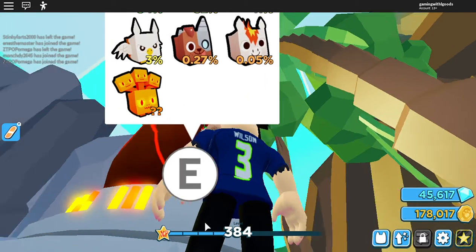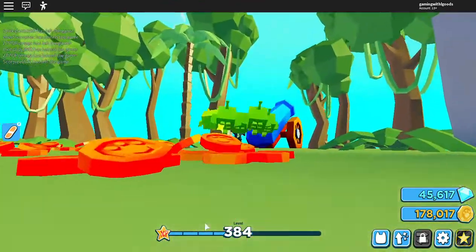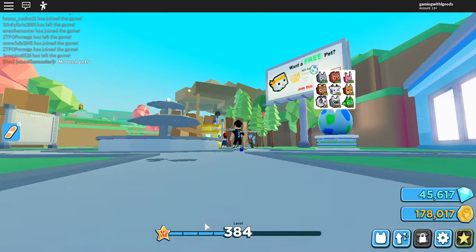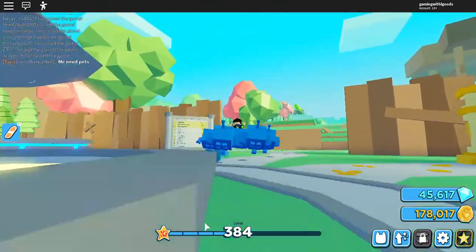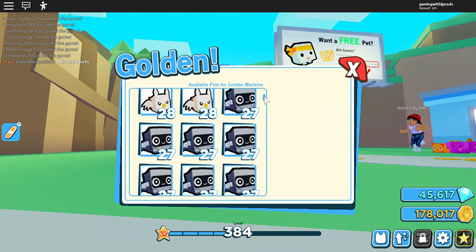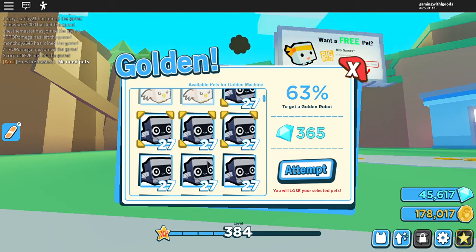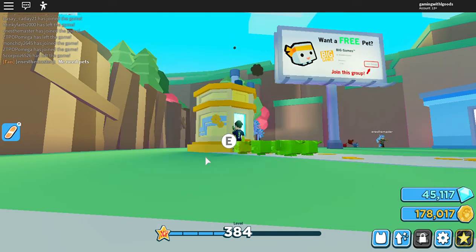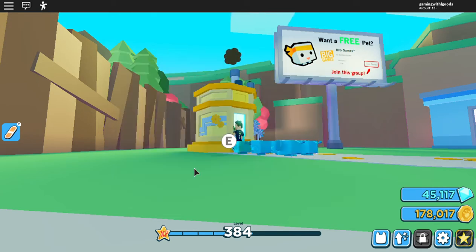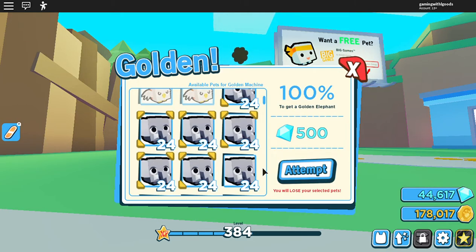We're broke — no more eggs. Let's go ahead and travel back to the spawn. We'll make some gold pets, make some rainbows, and then go ahead and end this video. We didn't get enough of anything to make gold except for the elephants. Going to use the machine — not quite enough to make gold on everything, but we got some robots to make gold and a couple elephants gold.